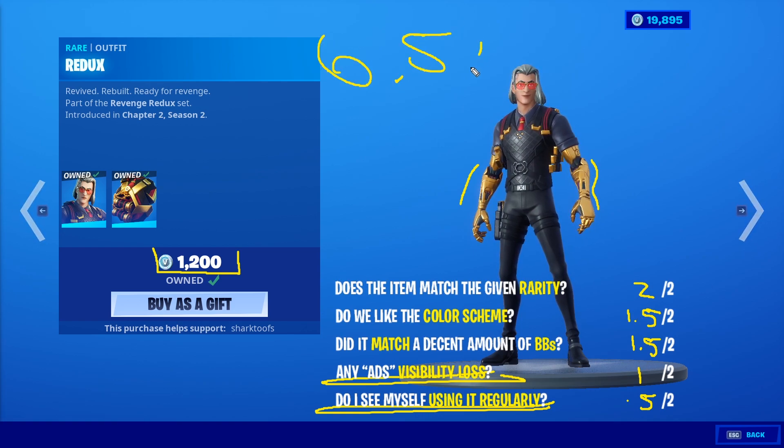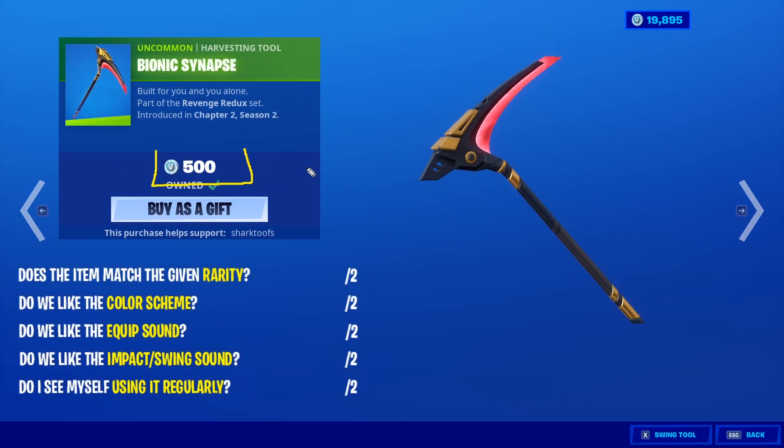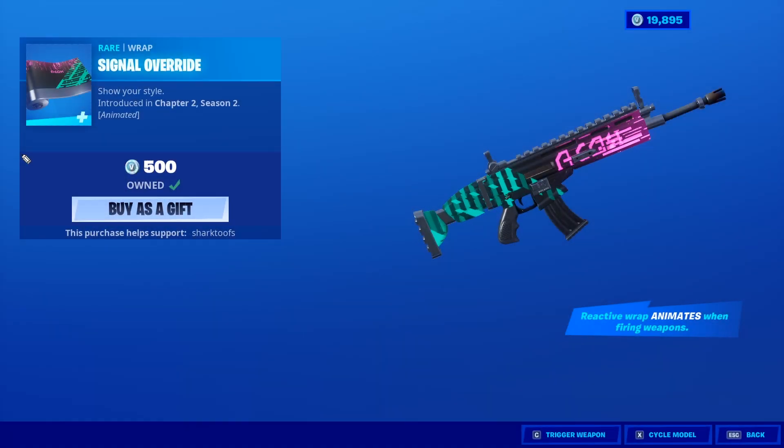The bionic snaps — it could have easily been a rare, so the rarity is really good, it is very undervalued and I'm surprised. Color scheme — 1.5 again — it's more of a pink on here, not so much a red with black and gold. Equip sound is decent, impact swing is kind of expected. Will I use it regularly? I'll give it a one as well. That's 6.5. I always think it's strange when Fortnite just puts in a wrap that has nothing to do with the brand new skin.